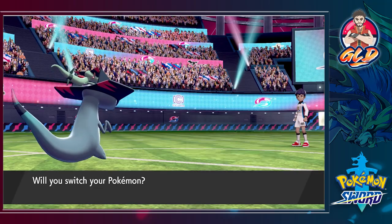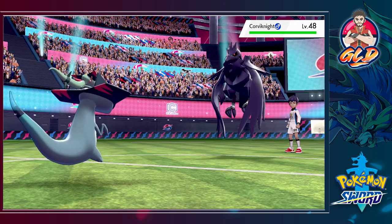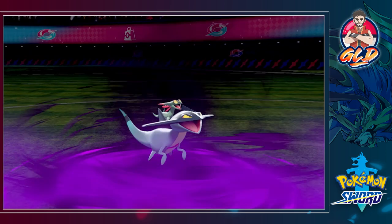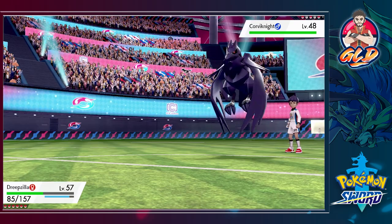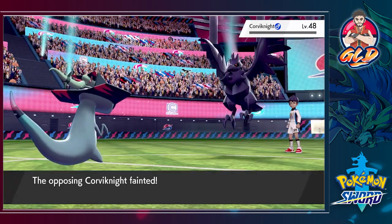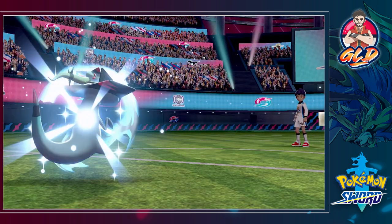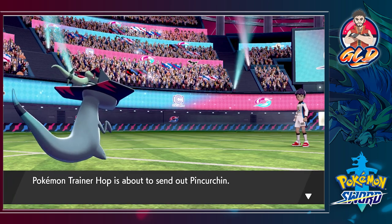Hop sends out Corviknight — this might be a bit of an issue — but I think it can be done. We use Phantom Force, vanishing so his Scary Face can't hit us. We heal up Dreepzilla during the process. Hop then sends out what looks like an electric-type Pokemon and I am enjoying this battle so much.